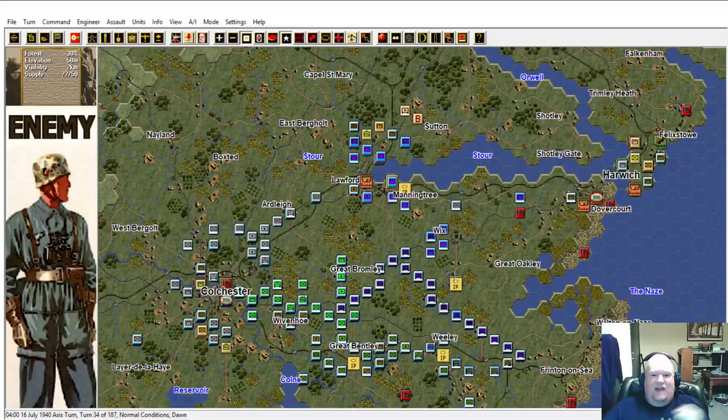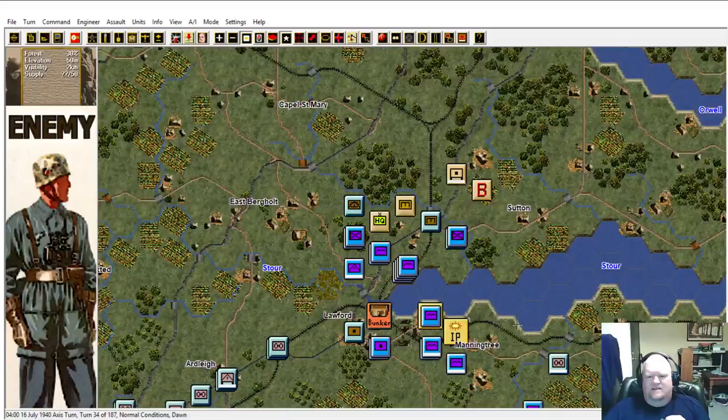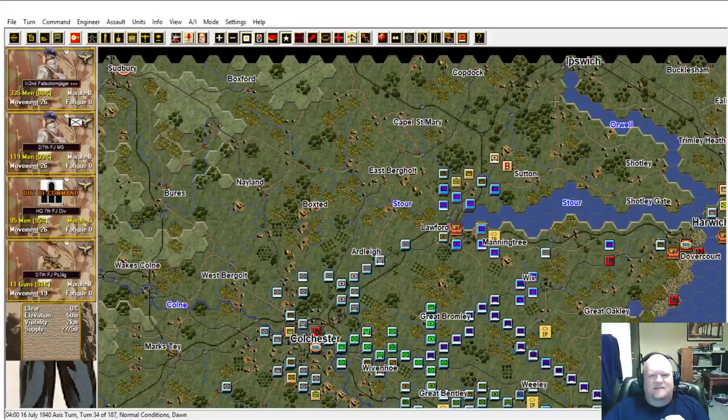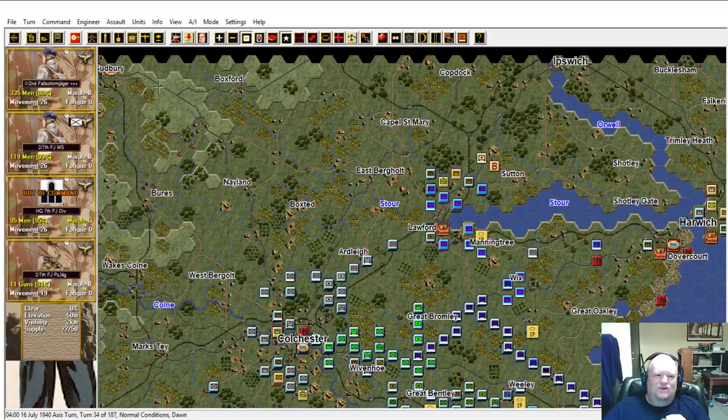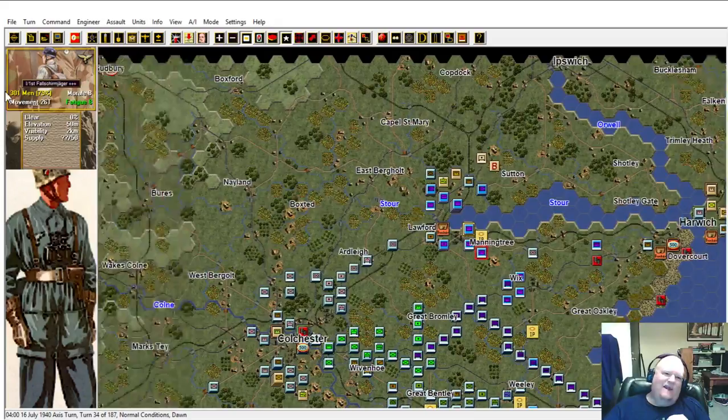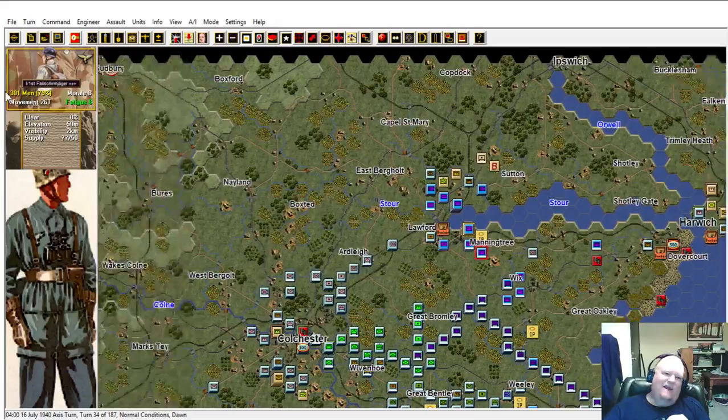Let's go ahead and start playing. We're taking the 7th Fallschirmjäger, a paratrooper unit, pushed through Lawford. I want to eventually get down towards Sudbury and have them secure this northern flank. It's a very small division, light infantry. But I also want to clear out everything back here - there are British troops back here that I have to deal with - so I'm probably going to take them sweeping westwards, clear out the British troops over here, then form up a defensive line around Sudbury.